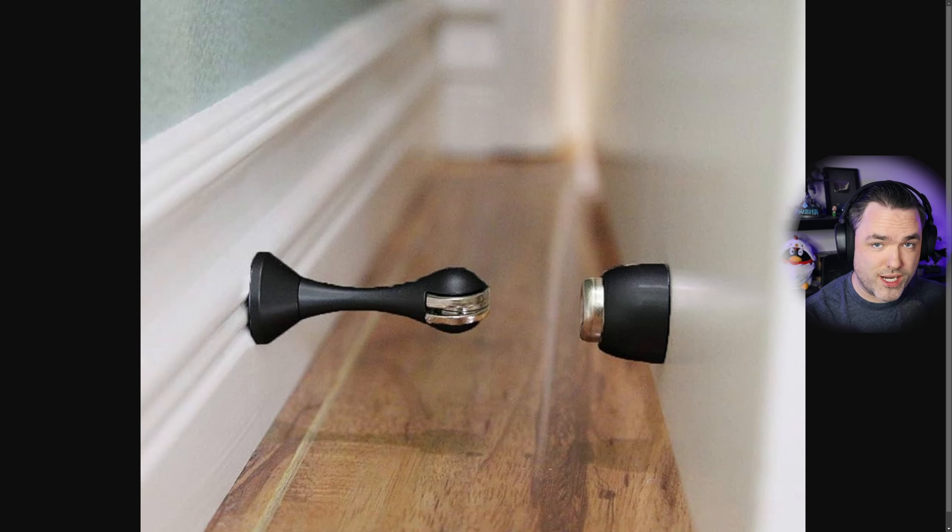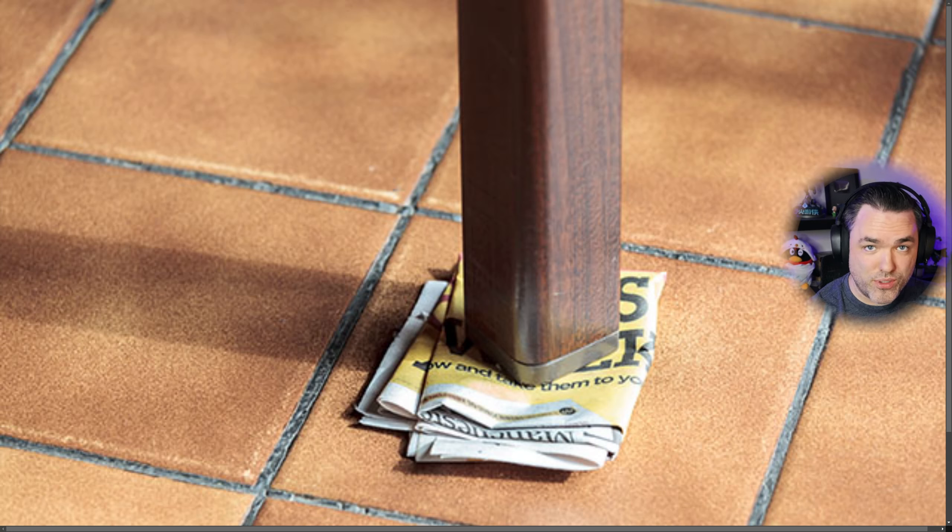If you have a door that you're trying to keep ajar or held open, you can use any of the beam rifles to kind of prop that door open so you don't have to hold it open. Or if you have a table around the house that's a little bit wobbly, like one of the legs is too short, you might be able to put a beam rifle underneath the table leg to balance it out so it doesn't wobble as much.